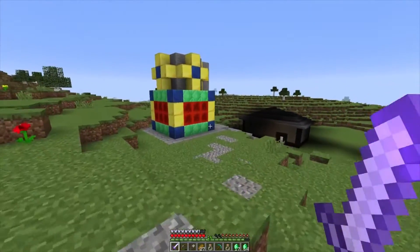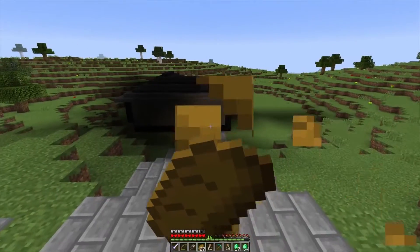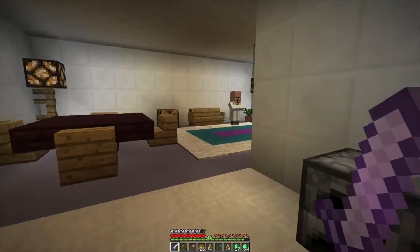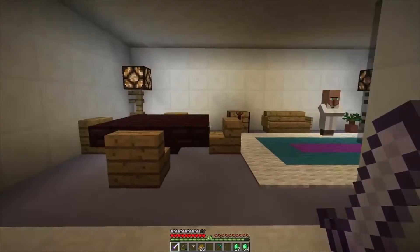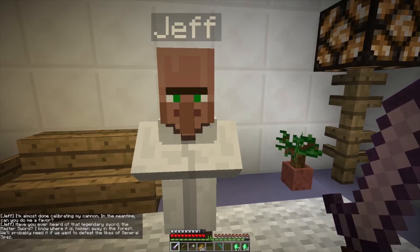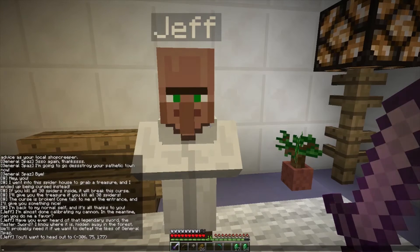Look at this big freaking pot right here - what the heck is this? That looks nice, we're gonna climb this. I can't get in - dag nabbit. Let's just go in here. Who are you, Fuzzball? What's in your brown stand? Ooh, it's instant health too - I'll be a fan of that. Five emeralds, three blaze rods. Jeff - I'm almost done calibrating my cannon. In the meantime, can you do me a favor? Have you ever heard of the legendary sword, the Master Sword? I know where it is hidden away in the forest. We'll probably need it if we want to defeat the likes of General Spaz.